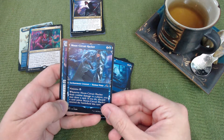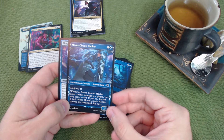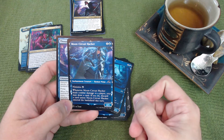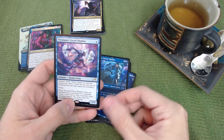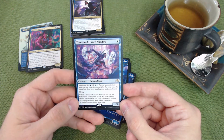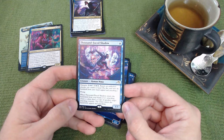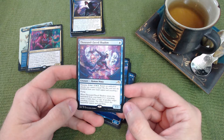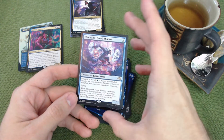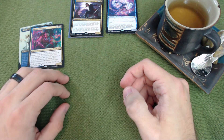Moon Circuit Hacker deals combat damage to a player and lets you draw a card, discarding one unless it entered the battlefield this turn — giving you a free card that first attack. Thousand-Faced Shadow has ninjutsu for four and is a one-one with flying. When it enters the battlefield from your hand while attacking, create a token that's a copy of another target attacking creature, entering tapped and attacking — great for copying powerful creatures.